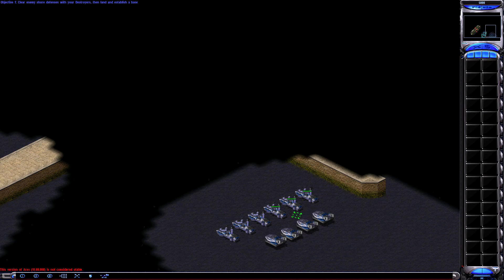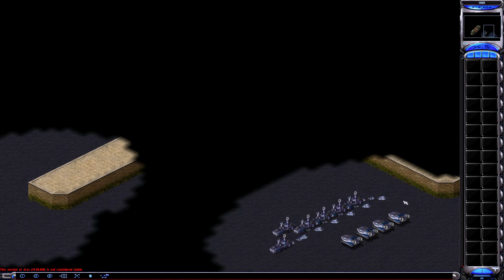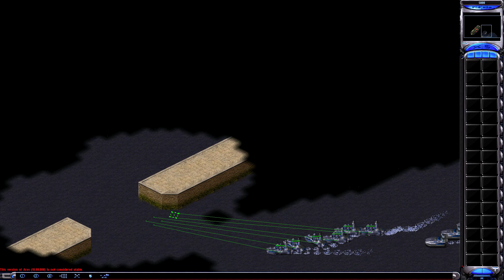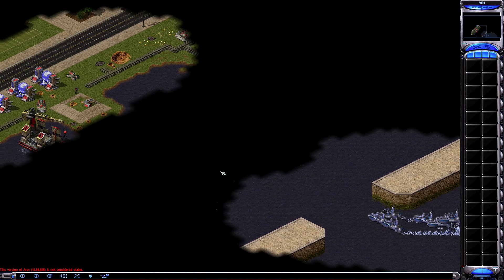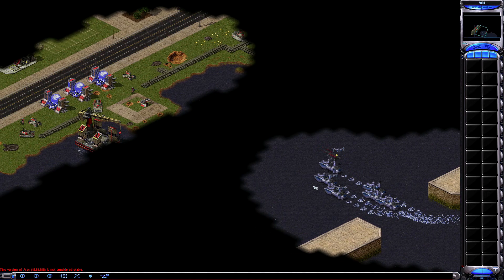Hello everyone and welcome back to Command & Conquer: Red Resurrection, and welcome to the 4th Allied Mission, in which the French Supercannons, who usually guard the harbor here, are surprisingly absent. Maybe they've been removed from the game or maybe they're too powerful.